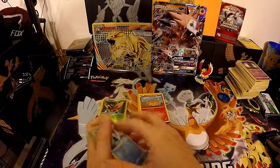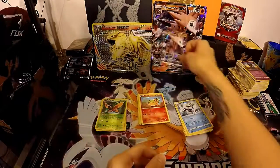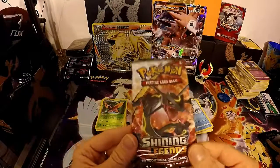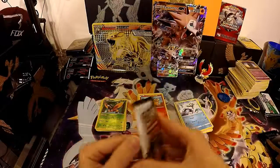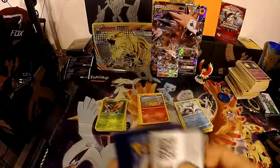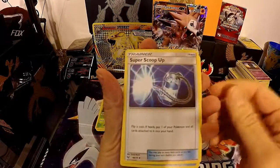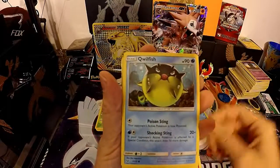Well guys, nothing too exciting in those packs outside of this amazing Lycanroc card and the jumbo, which is really cool — glad to have them. The only reason I bought the box was for those. But guys, I found this on my desk — I think I missed it in an Elite Trainer Box opening — a Shining Legends Rayquaza pack. Maybe we can get the shiny new card. I've opened so many of these packs and only gotten the Mewtwo secret rare.